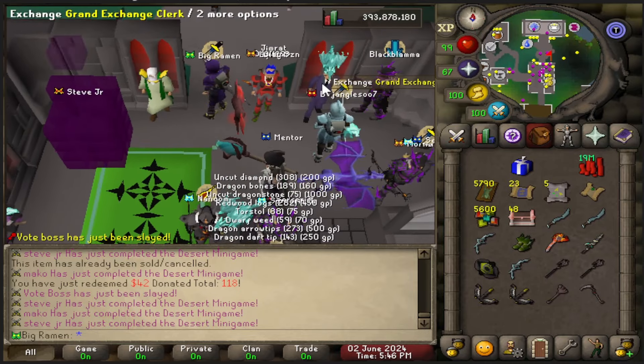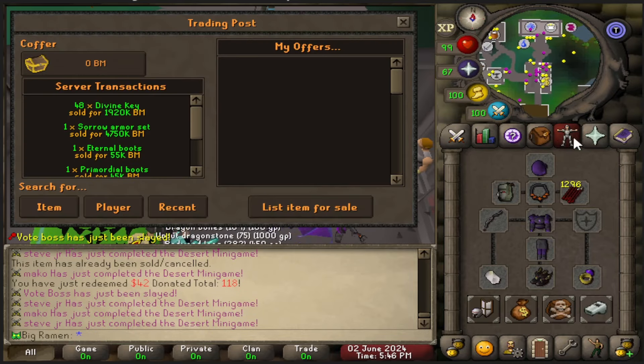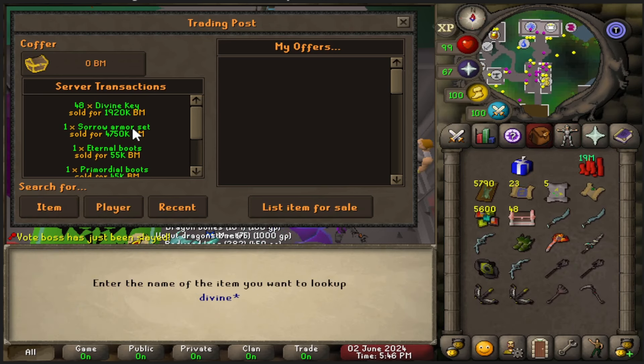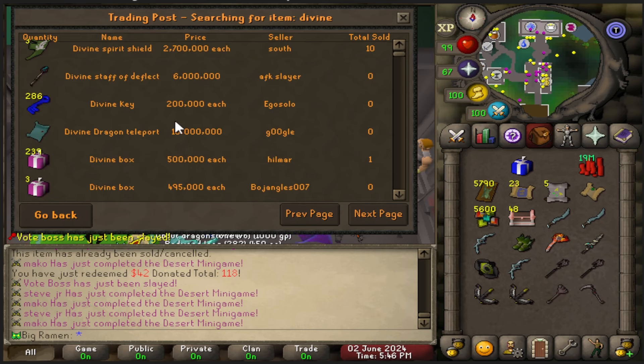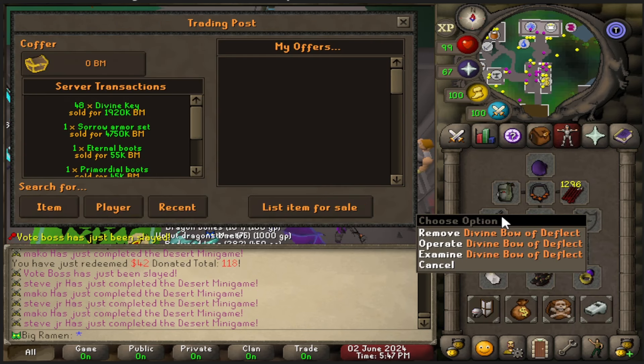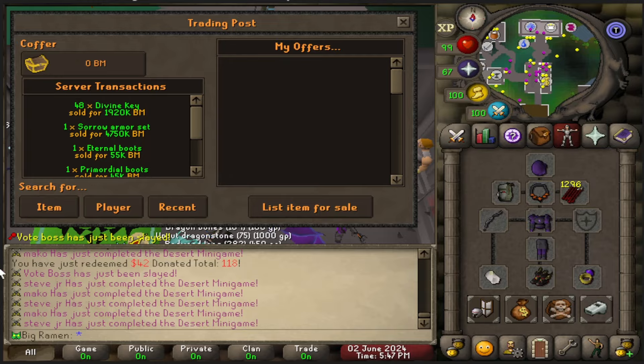Let's go ahead and exchange. What kind of upgrades can I get? I think I can upgrade my pet — I still have the spider. And then I think I can get another divine bow. Let's get a divine bow. Is there a divine bow for sale? There's not, there's only a staff. Once I buy some gear, I'll be right back.